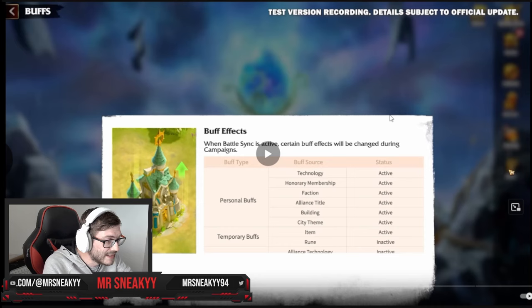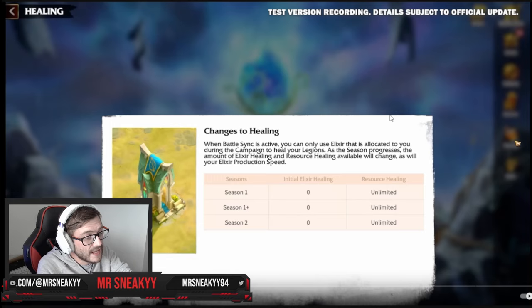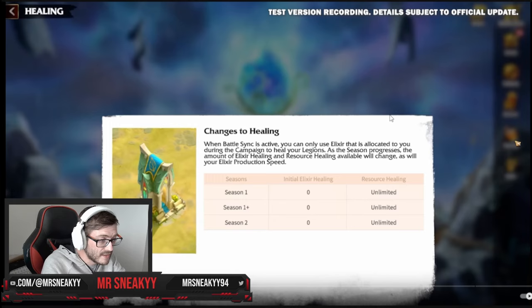The healing is different in this mode. The initial elixir healing is set to zero for all seasons. The way to increase this — Leo is going to explain — is through capturing different buildings, which I hinted at earlier. However, there is unlimited resource healing, which is huge. If you're a whale and really want to have fun and figure out your best match without worrying because you have all the resources, this is your territory.